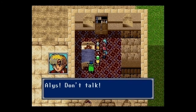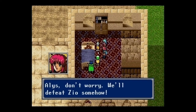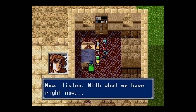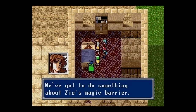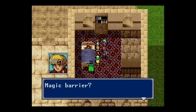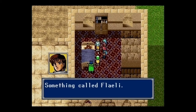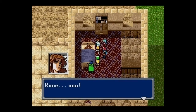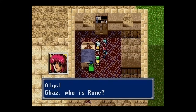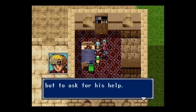If only Rune were here — he should know some way. He was using some kind of magic called Flaeli. If we can get his cooperation... Rune probably went to the Eladia Tower with Grandfather Dorin, who was saying something about opening its gates. But what's the Eladia Tower? And Zeo's magic barrier — magic should have ceased to exist a thousand years ago, yet here we are. Rune was indeed using some kind of magic.